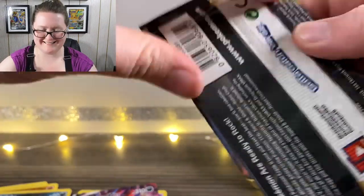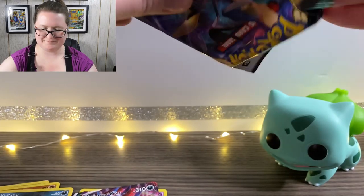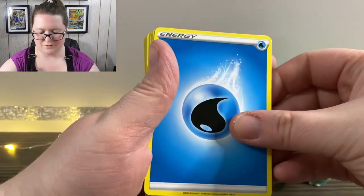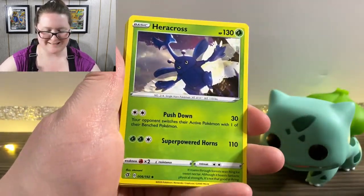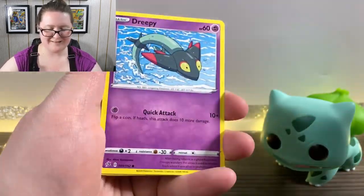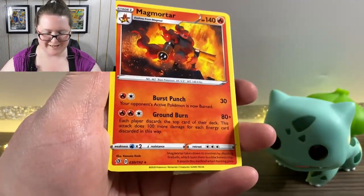Here is the next pack. We've got Water Energy first, Morpeko, Scoop Up Net, a Heracross, Galarian Corsola, a Binacle, Scyther, another Vullaby, a Treecko, a Reverse Holographic Cofagrigus, and a Magmortar. Well, I just knocked over my camera — I knocked over a Bulbasaur. It's a great day. It's a lovely day.